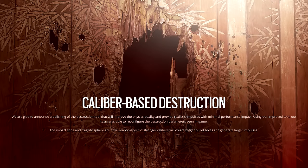If we look at Ubisoft's patch notes on the calibre-based destruction, it's the last sentence that gives us the best indication of the changes we can expect. The announcement claims that stronger calibres will create bigger bullet holes and generate larger impulses. So we really have two fundamental changes to the way bullet holes are generated in the game. I've decided to split these two topics into separate videos, so in this video I will be focusing on the calibre-based bullet hole size.